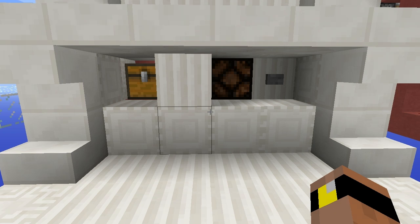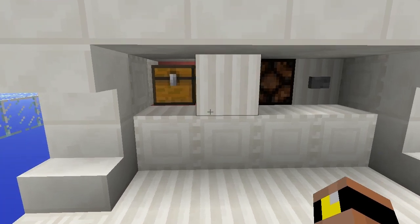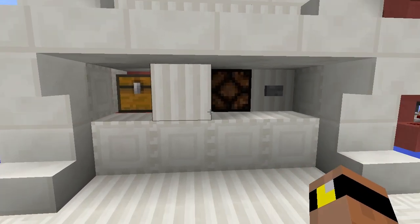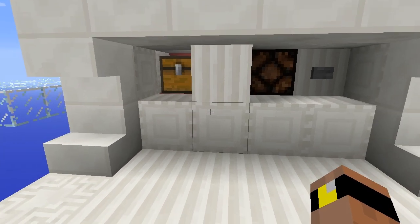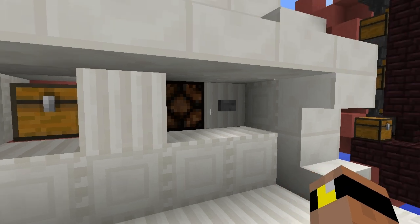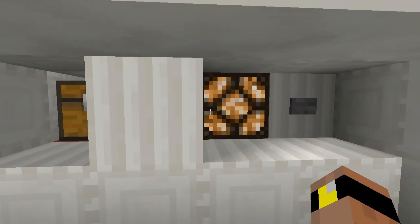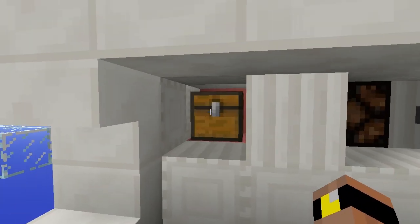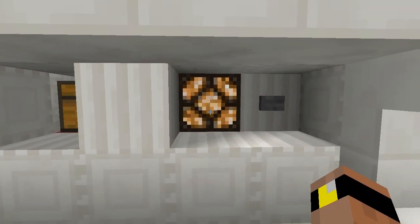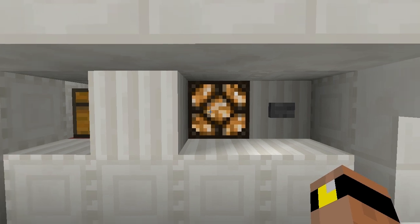For the most part it just gives you however many items that you want. As you can see I have this chest here, it's extremely empty — there's nothing in it — and I really would like to go mining, but I need about 16 cobble. If I press this button here, see the light turned on for a second, and we'll let the cobblestone dispense. I get 16 cobble, and then the light turns on and stays on until it's ready to go again.